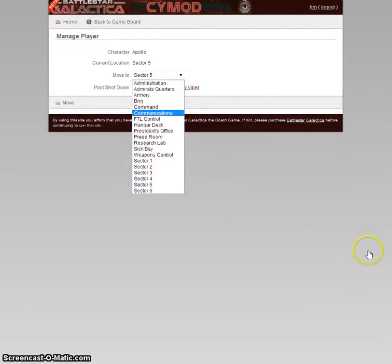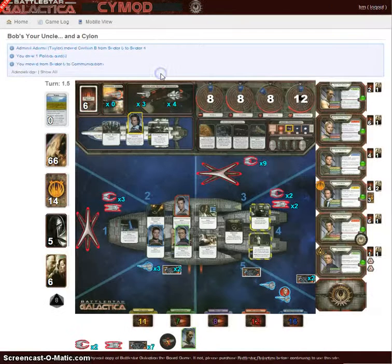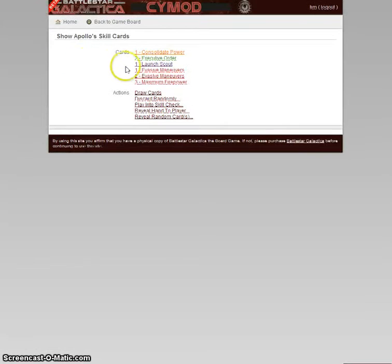That's XO Chief. Use the card action, target Chief. So I've played an executive order directed to Chief.